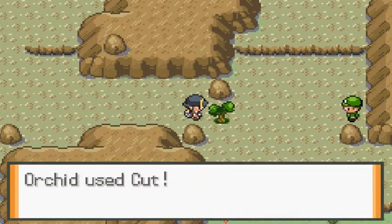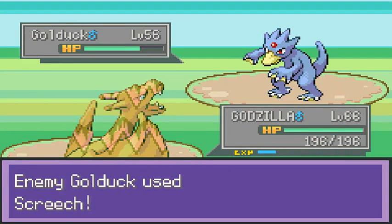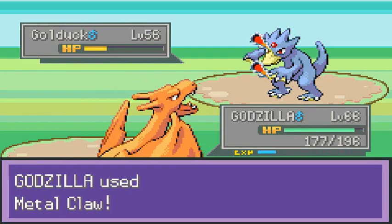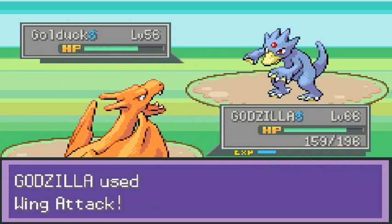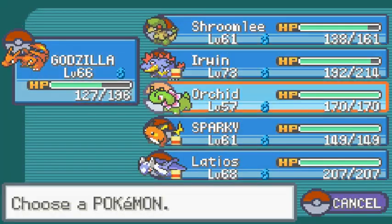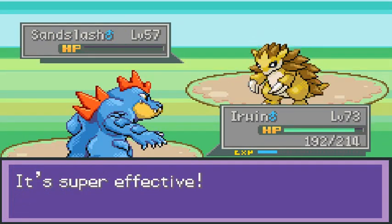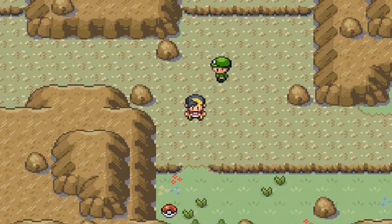Definitely need Cut - Orchid does the thing. Camper D wants a battle and we're just going to slash our way through this whole area. Wing Attack, Confusion, Metal Claw, and Wing Attack again - Slash Attack, Slash Attack again. Let's go with Ruin right here, Turf Attack, staying in - alright, that's that.